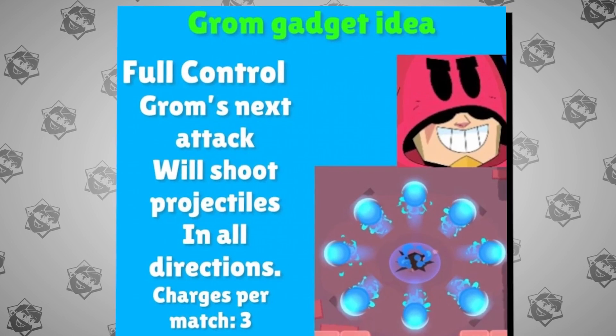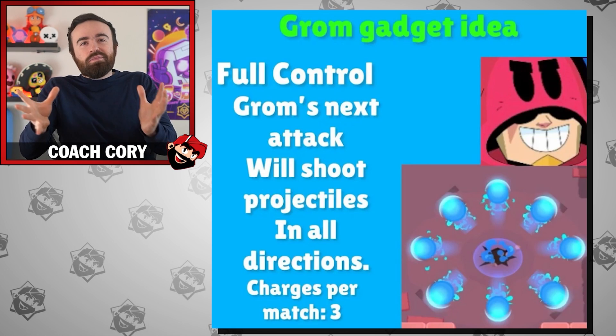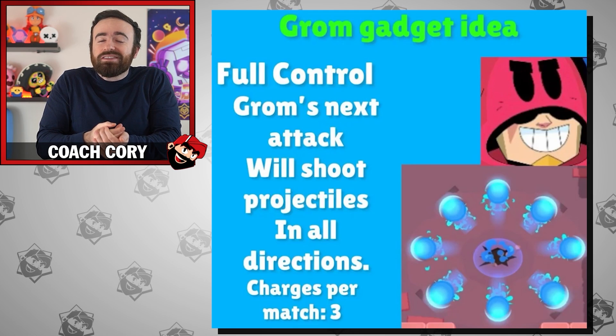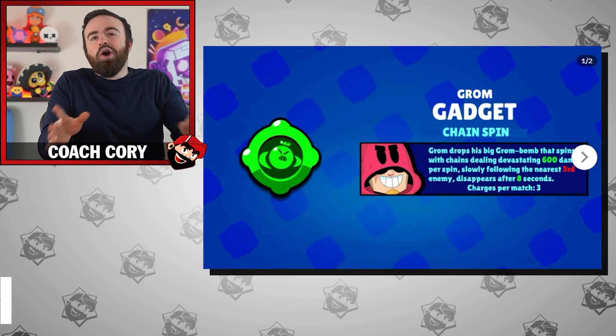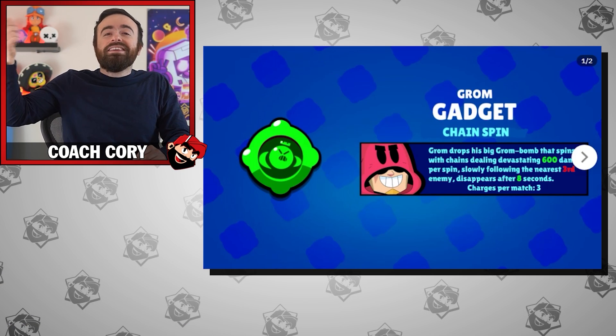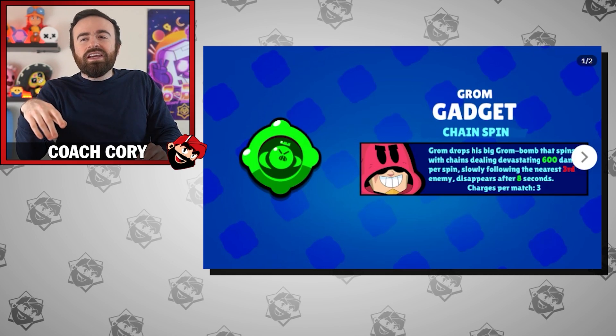A good idea for Grom: instead of his attack going in four directions, it goes in eight directions, which sounds insane and probably kind of broken because you just wouldn't be able to dodge it. So you'd probably need to reduce the damage to like 10-25%, test it, figure it out. But this would be really cool, and some people hate Grom because of how frustrating he is to hit attacks with. Or here's another cool gadget inspired by his pin where he spins around a chain — make that his gadget where he spins that huge ball twice around him, hitting nearby enemies slightly, kind of like how Gene's gadget pushes enemies away but just dealing light damage in a small radius.